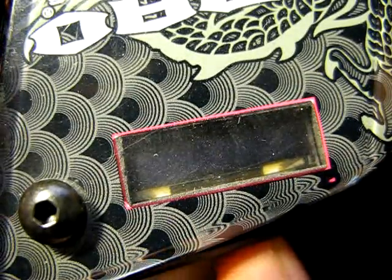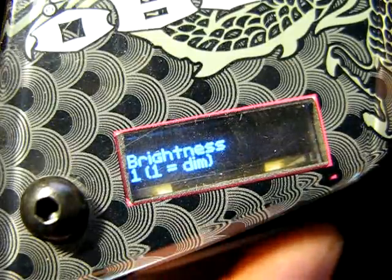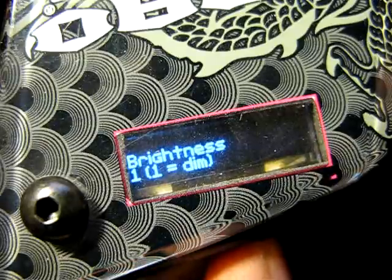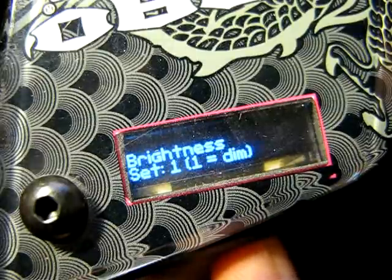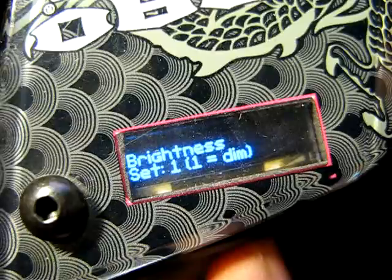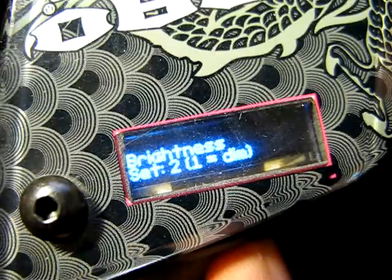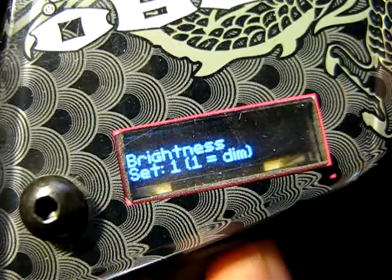Hold the trigger and turn it on to enter programming mode. It's now on brightness one. Press the power button once and tap your trigger to adjust brightness: brightness 2, brightness 3, brightness 4, brightness 5, and back to 1.